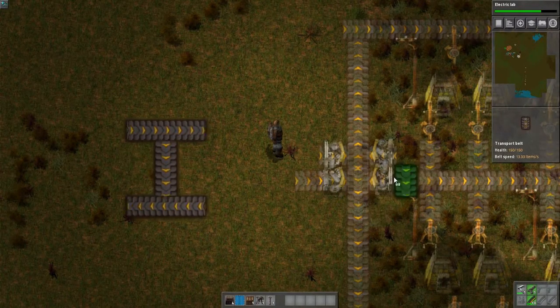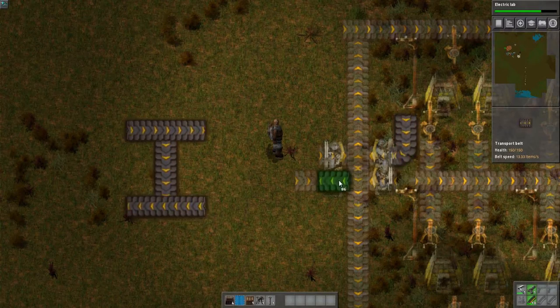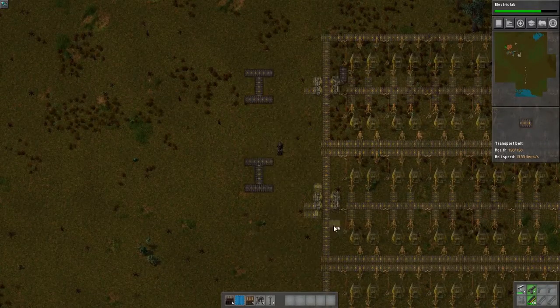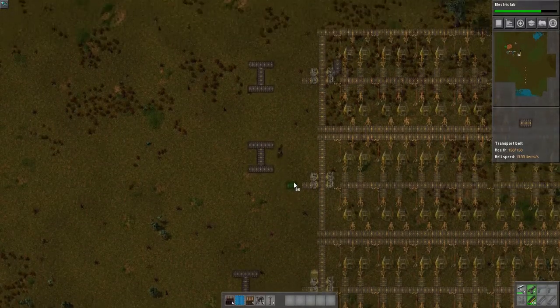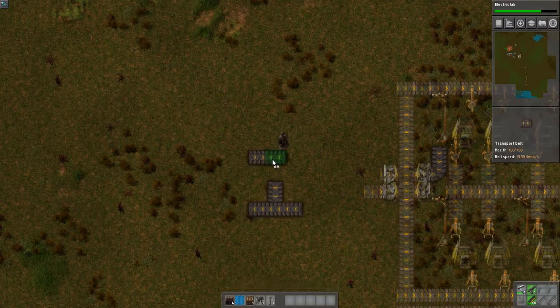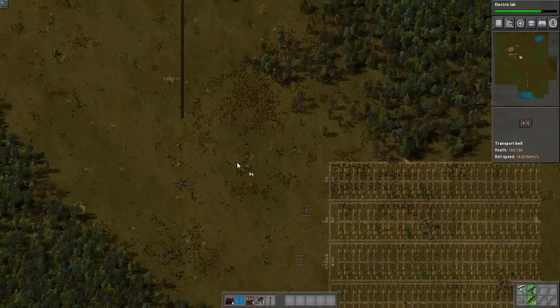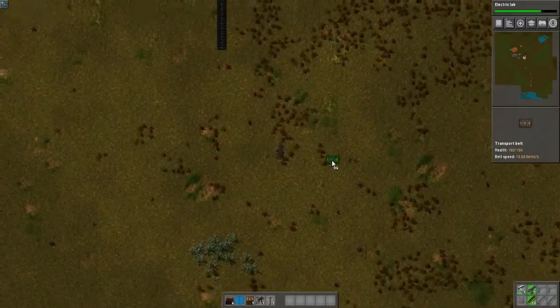We need underground belt down there. Okay, there we go. We can just delete all this. The underground belt like that we're going to want. So we're going to have underground belt. I just need to get the coal down to here first and foremost before I do anything else.